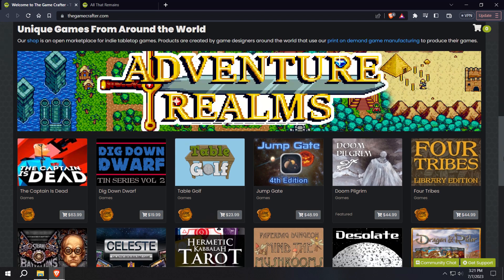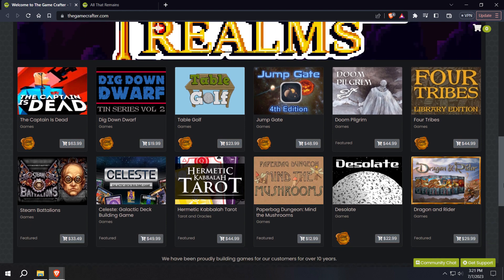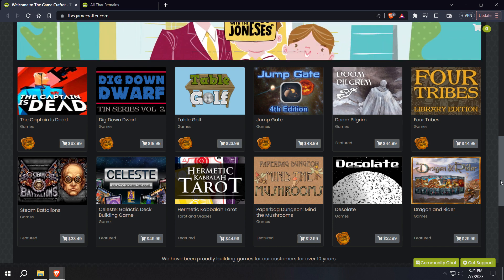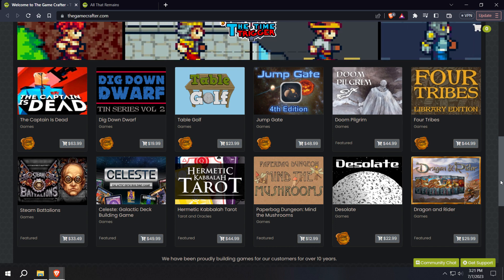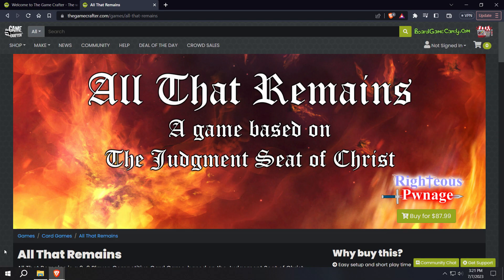The only downside to the Game Crafter is all the games are really expensive because they're not mass produced. So you could order just one copy of your game — you don't have to order like 100 — and they'll send you that one copy, which is really cool. I put All That Remains into their system and got it all worked out, and I was able to get the physical copy to where you can actually buy it.